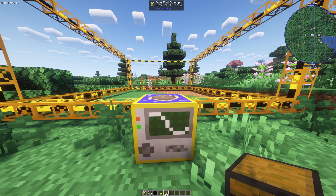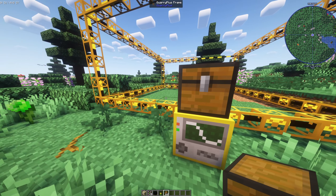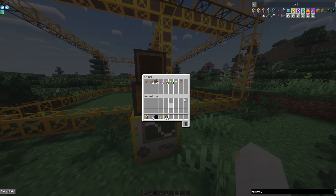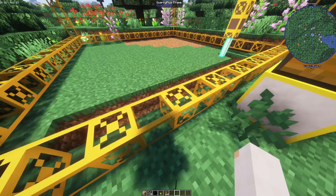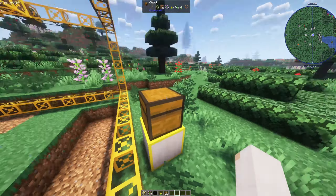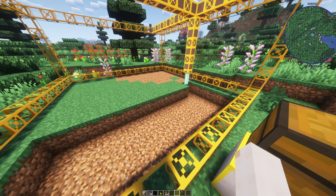You can go ahead and place a chest on the top of this, and it's going to pump out all of the stuff that it mines into that chest. Bearing in mind, one chest is not going to be enough for the area this covers, but I'll cover how to connect more chests to it later.